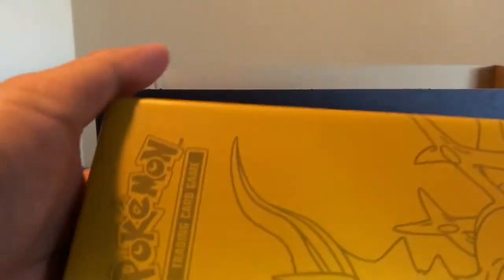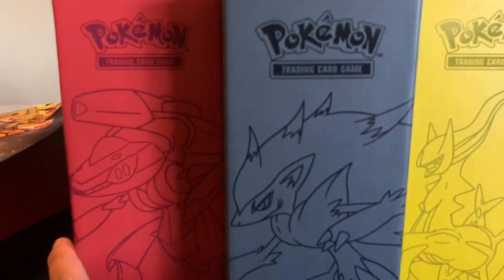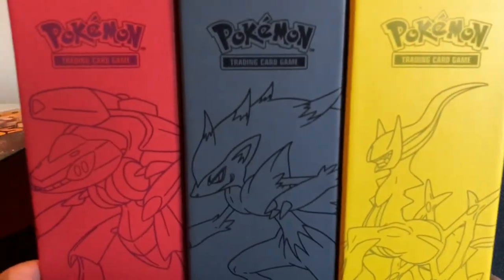Here are the three boxes — we got yellow, black, and red. So sweet, guys. Awesome. I don't mind having extra dividers.